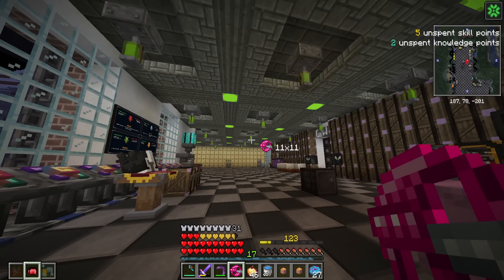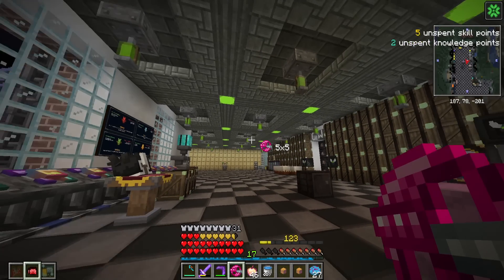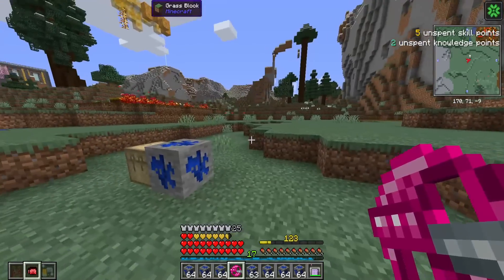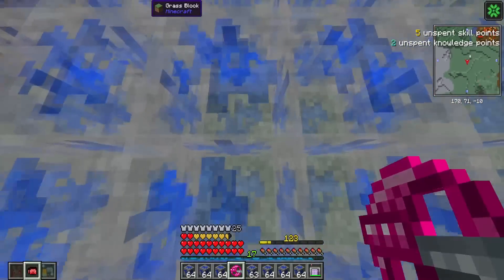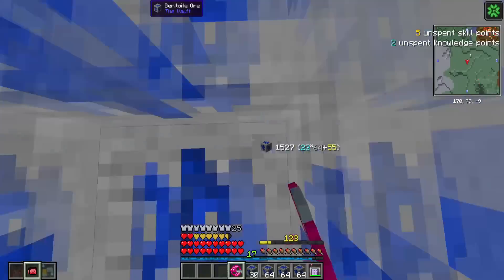So we can shift right click to change the size of the amount that we're placing. I'm thinking we place 5x5 pillars of ores. Let's hop into a quick time lapse of placing a lot of vault ores.